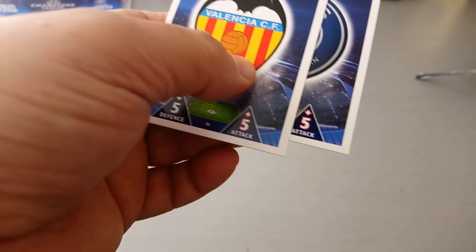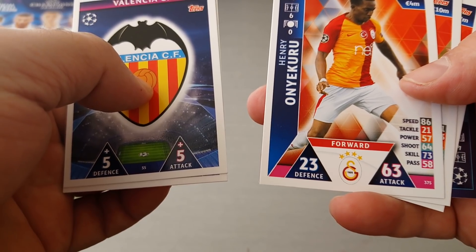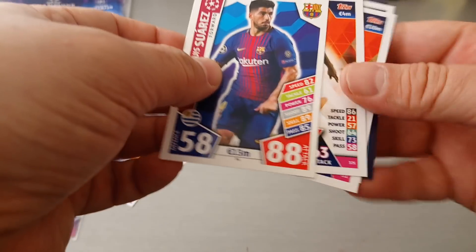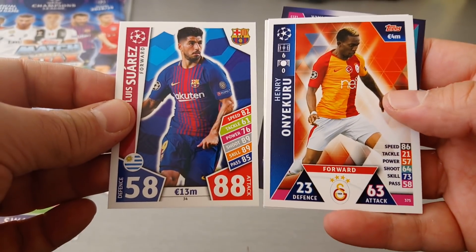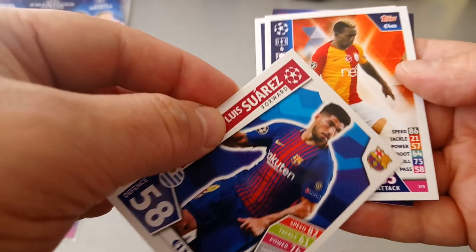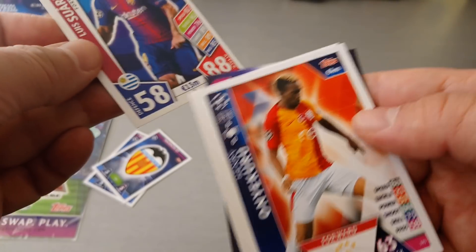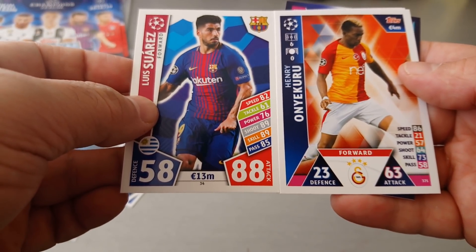We get another badge — PSG. Then Onye Kuro for Galatasaray — this is a base card. Comparing it to last season, it's still with the white border, but here we get the Topps logo on the prize, the badge moves down, and the player ratings are smaller. The defense and attack stats are smaller too — so a slight improvement on last year. Not bad at all.